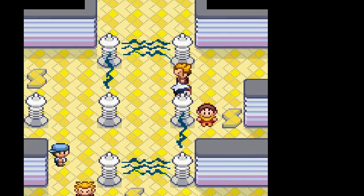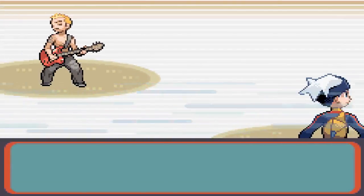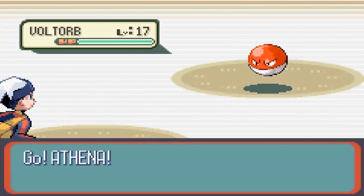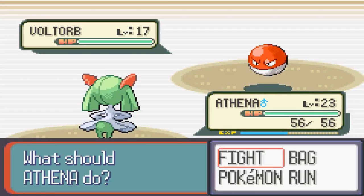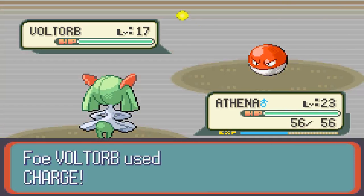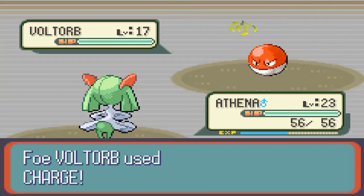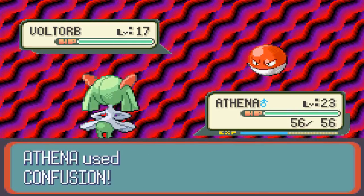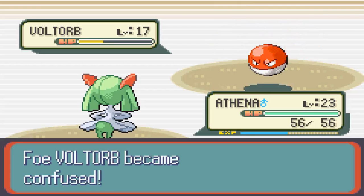So that's two out of four battles down — there's one guy here and one more person over there. There's another one here who totally doesn't have a Magnemite. He's got a Voltorb, so you don't have to worry about that. It's going to get knocked out by Confusion quickly. We traced Soundproof, which is pretty cool. I'm not sure if Ralts or Kirlia has any other abilities besides Trace — every single time I've used one, it's always had Trace, so I'm not really sure.